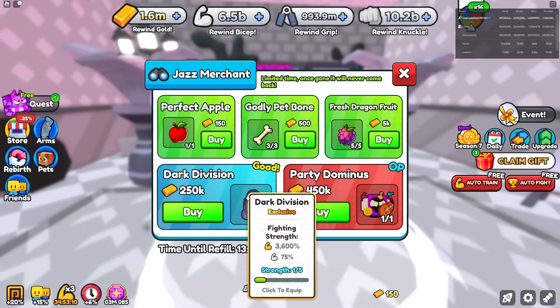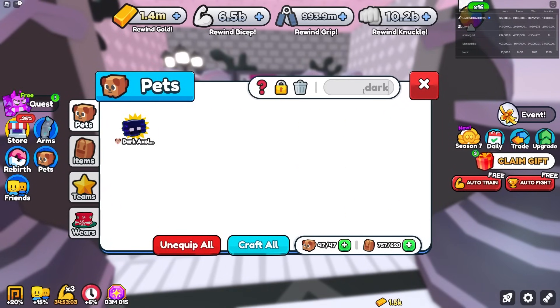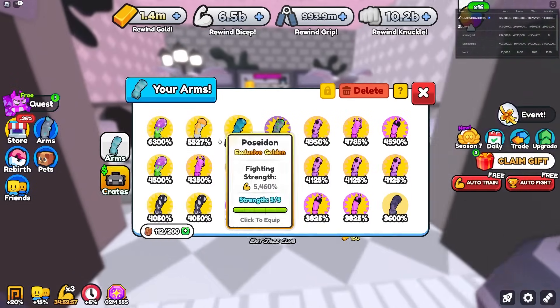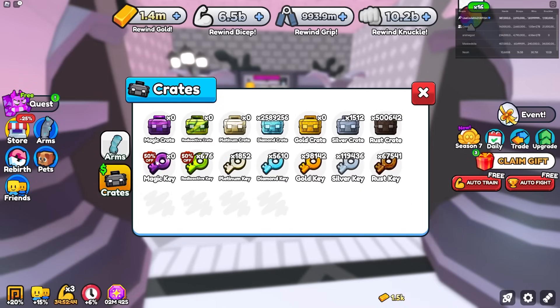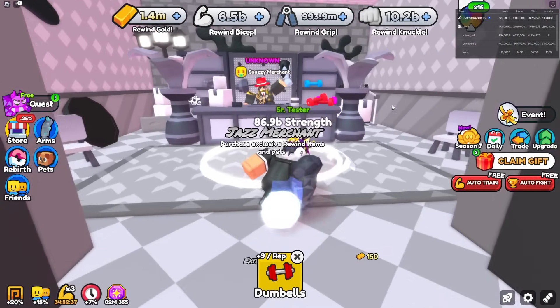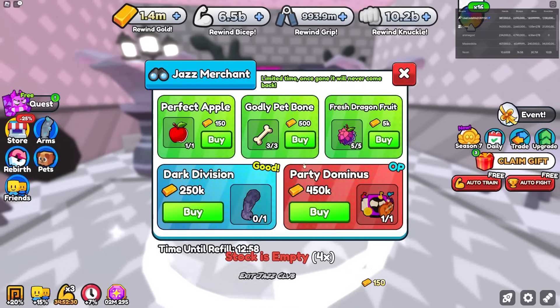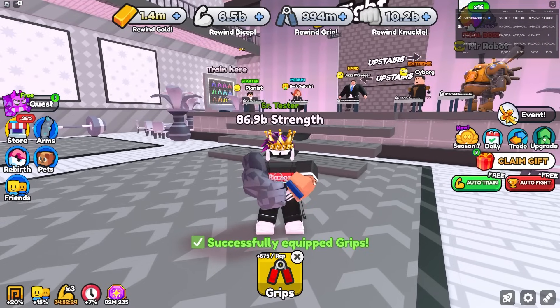We got the Party Dominus — I don't want to buy that because there are already so many of those. We got the Dark Division for 250k, so I just bought it. The Dark Division arm is actually really really good — you get 75% strength for this event world, and 3.6k base strength. The dark arm from the magic crane is 3.65k, so if I keep using the Dark Division arm with this merchant it's going to be very OP.